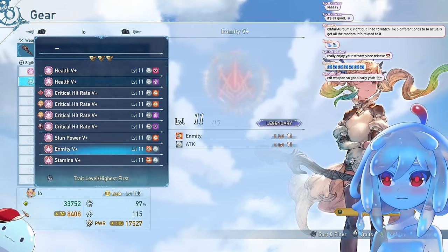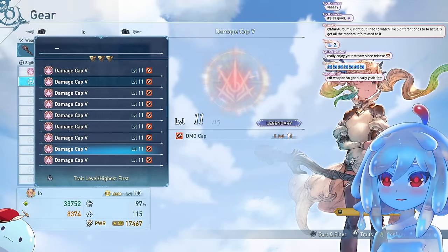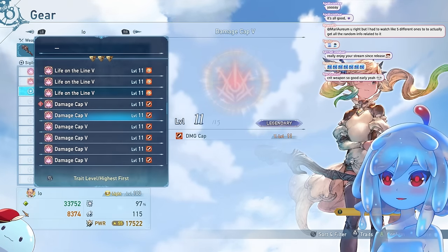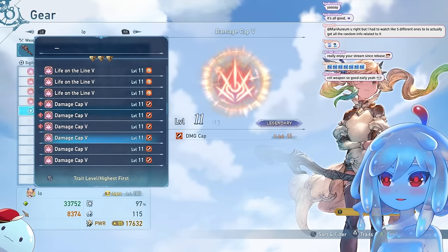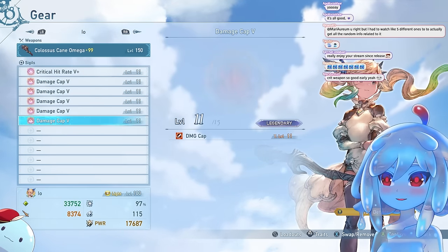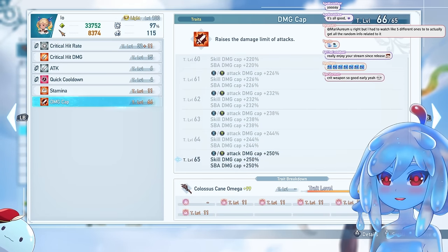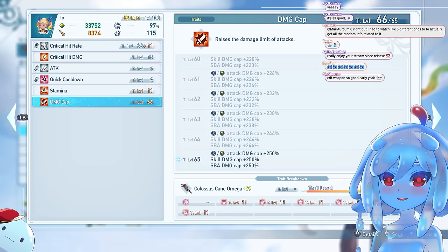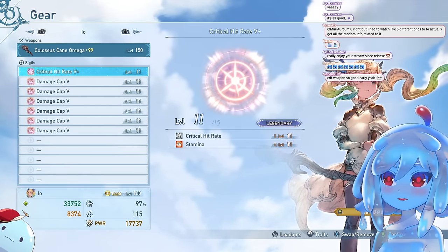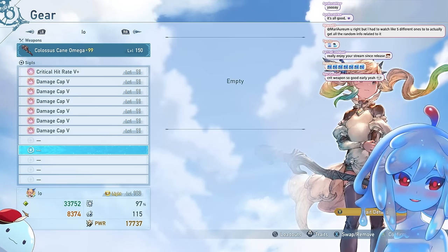After that comes damage cap, and this is where it gets a bit monotonous because your build isn't very varied. You're going to need six damage cap sigils in order to actually cap. As you can see, my damage cap is at level 66, but it's actually capped at 65. After that, with one crit rate sigil and six damage cap sigils, there's not that much left you could add.